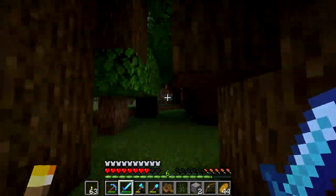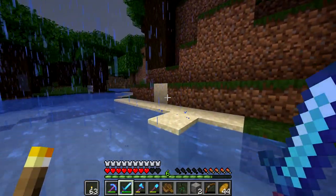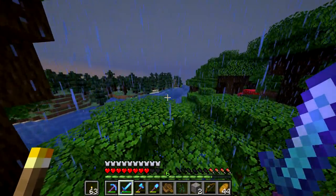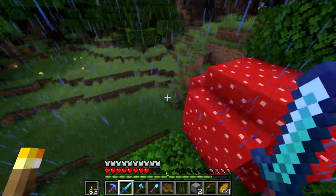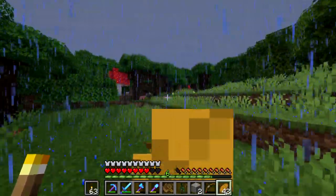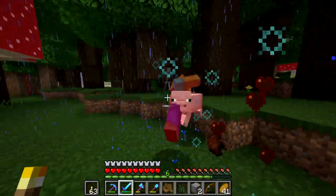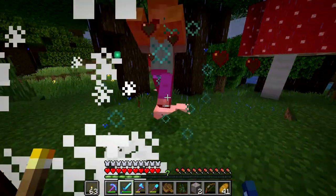I do want to make an enderman spawner in the End — that's another big project. I know you have to get an endermite, which appears when you throw an ender pearl down at a very low chance, so you have to sit there throwing ender pearls for like 10 minutes until one appears. Then you put it in a mine cart, and the endermen are insanely angry at the endermite and all run towards it. If you go 50 to 70 blocks off your end island, any platform you make gets an obscene amount of mob spawns. It's almost a cheaty amount of XP — you can get to level 30 after like 5 minutes.